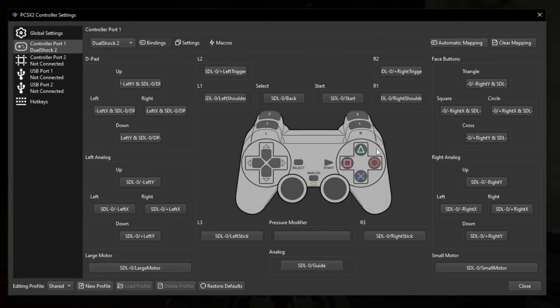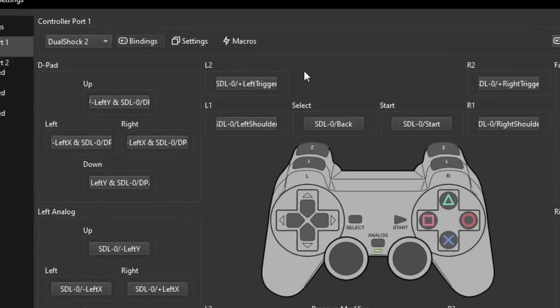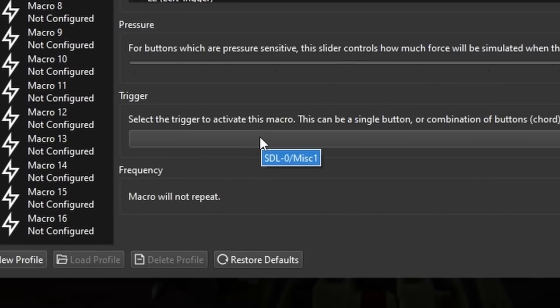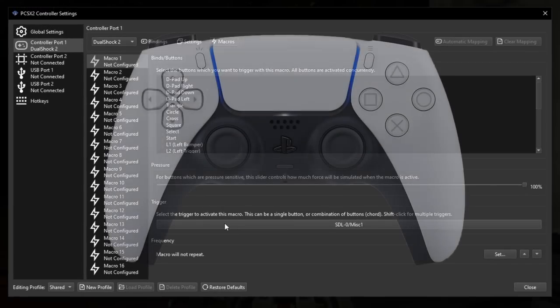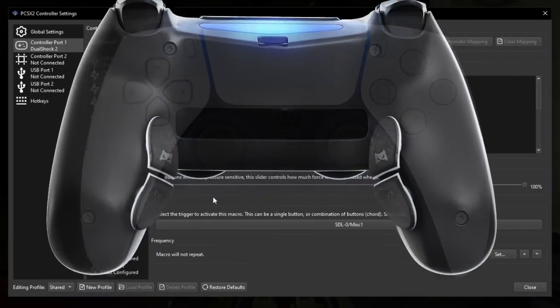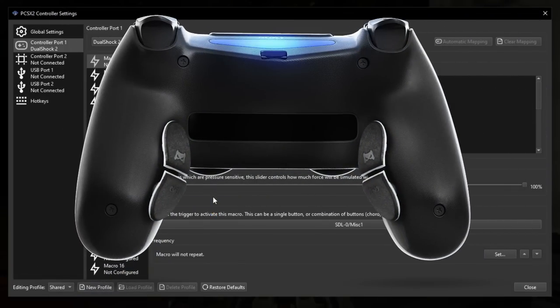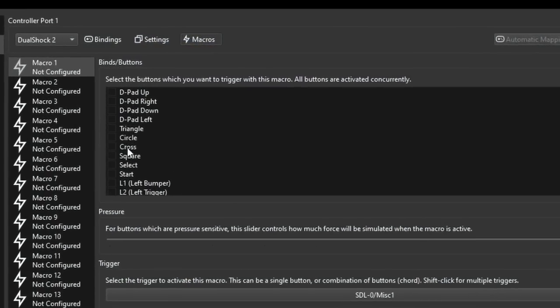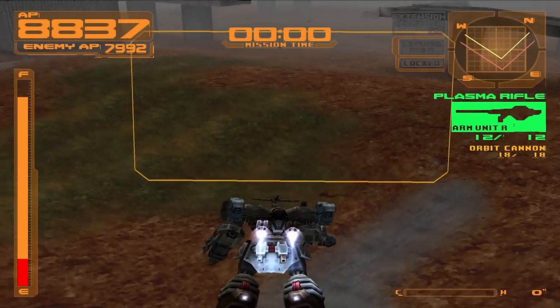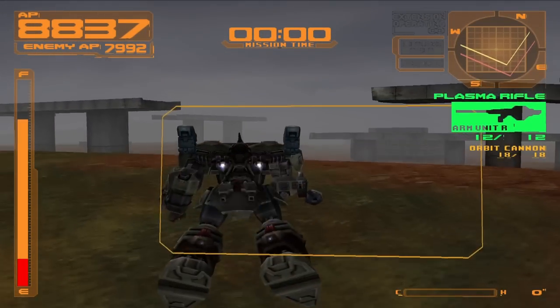This next part isn't going to make much sense until a later tip, but go to Macros, click on Trigger, and select an extra button you have that isn't on the PS2 — for example, my PS5 controller has a microphone mute button. You can also use the PlayStation button or the Xbox button if it doesn't open the Xbox game bar. Next, check mark D-pad left, D-pad right, along with Triangle and Cross. I'll explain why later on in the video, and now you can enjoy the game with up-to-date controls.